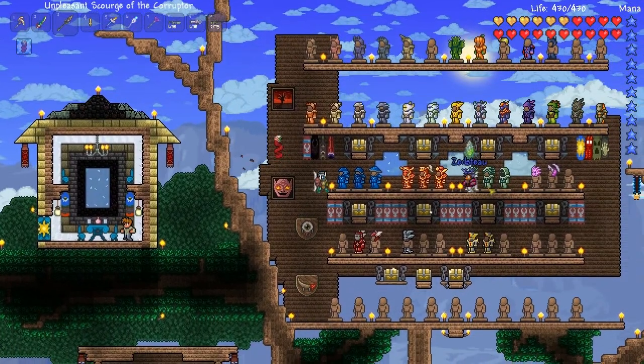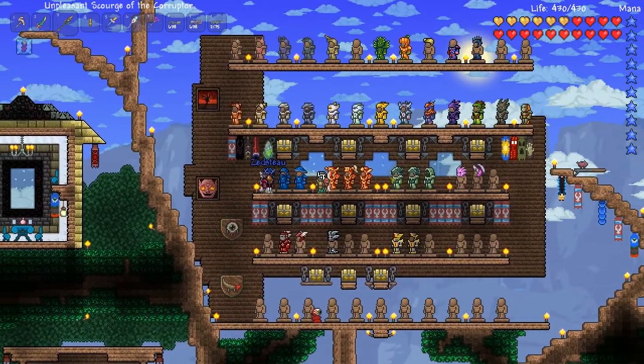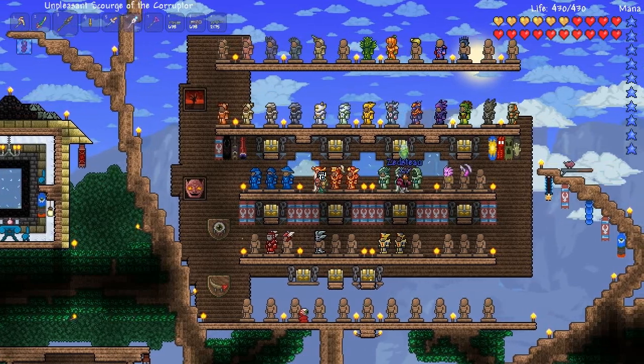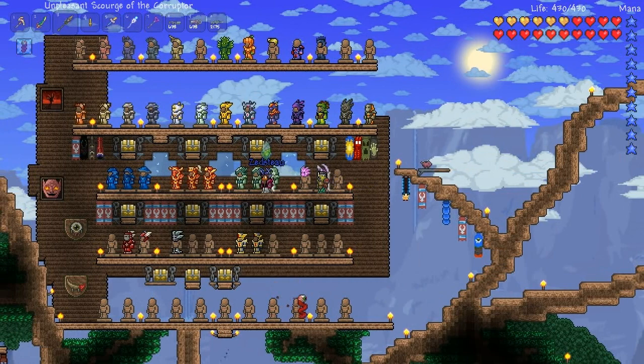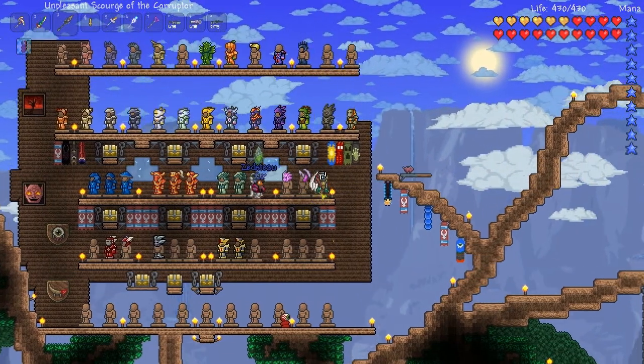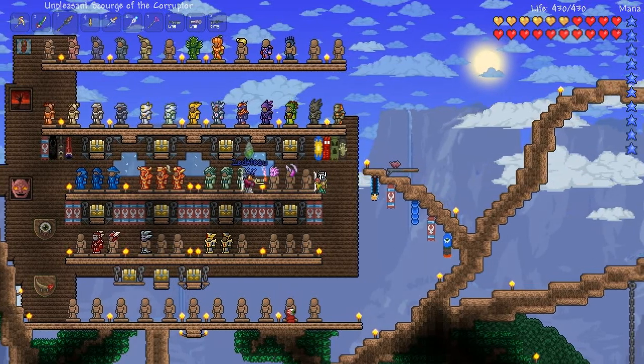This is obviously still a work in progress. There are more armor sets done - we're only missing a few. I took the cobalt set from my old save file so we didn't have to farm it mindlessly. We're still missing the crimson one. I got those from an alternate world.